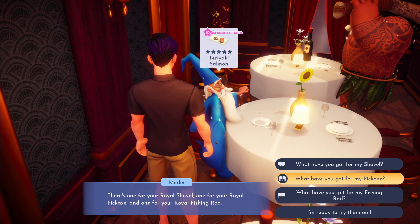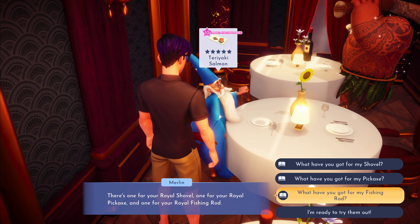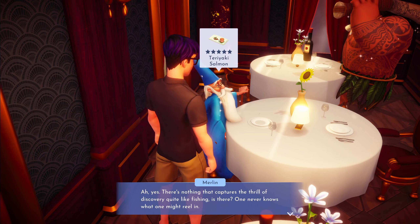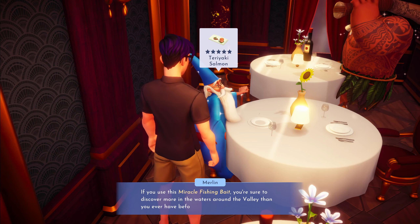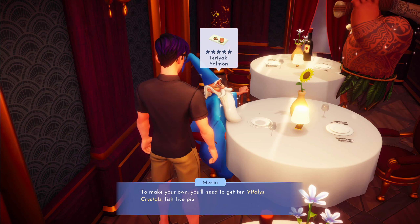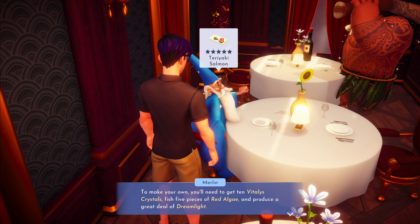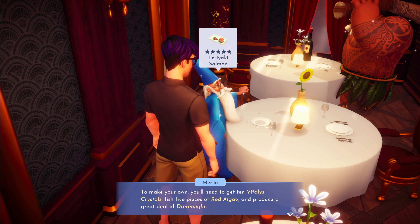I don't know that it really matters which one I do first - probably the fishing rod. Merlin says: "There's nothing that captures the thrill of discovery quite like fishing. If you use this miracle fishing bait you're sure to discover more in the waters around the valley than ever before. To make your own, you'll need 10 vitalis crystals, 5 fish, 5 pieces of red algae, and a great deal of dream light."